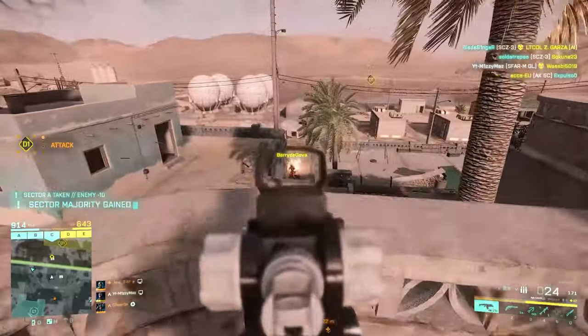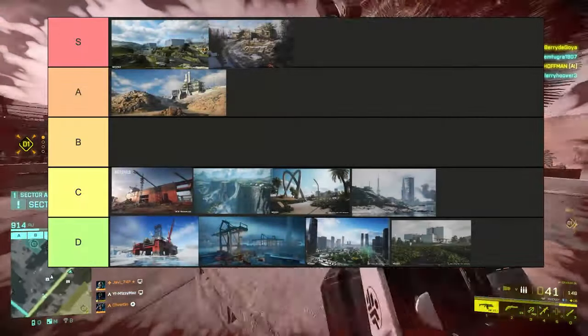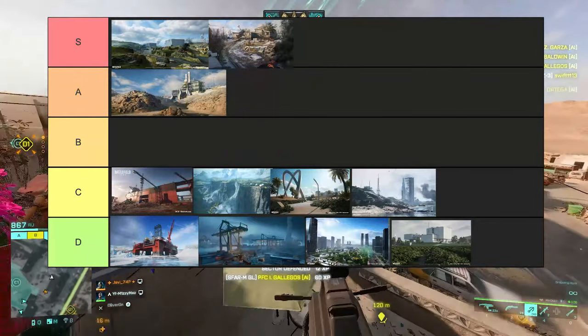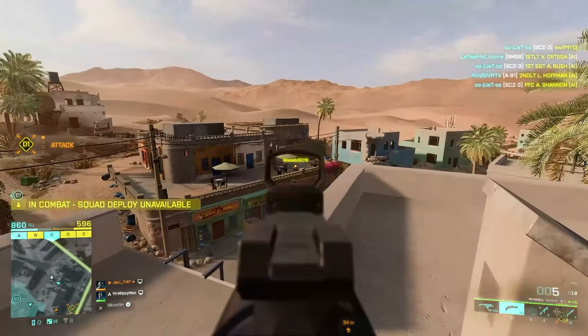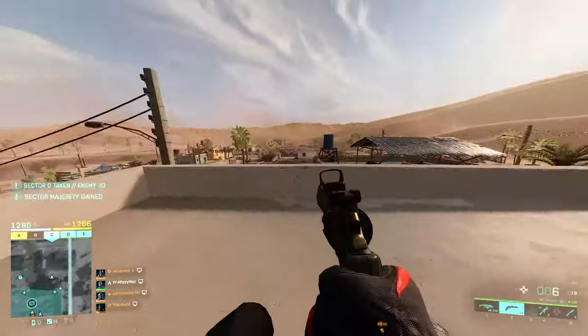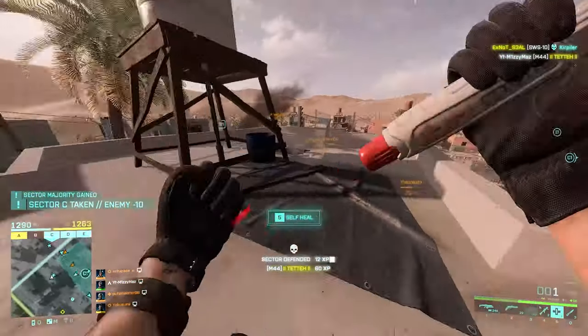Moving on to the new 64-player maps, the first one is Reclaimed which I'm placing into S tier. This map has a really good flow to it and even though the two middle flags are the main point of action you'll find gunfights pretty much everywhere. For me this map has got an old-school Battlefield feel to it and I think it's the best out of the 64-player maps we have for 2042. However on Breakthrough this map plays like complete arse and is not enjoyable whatsoever.